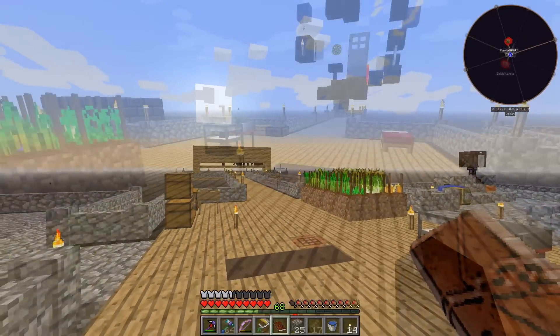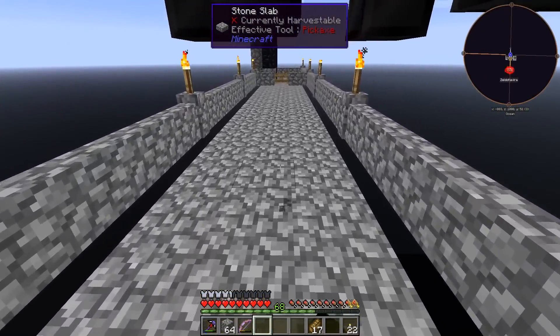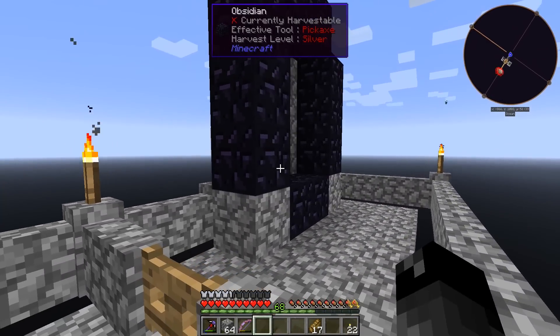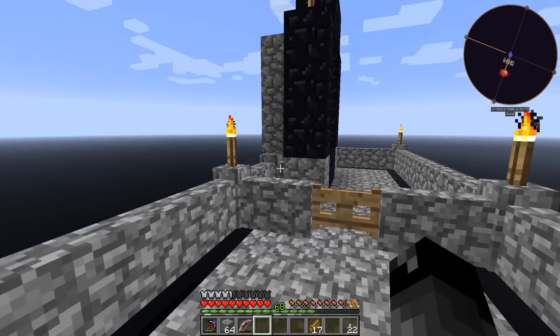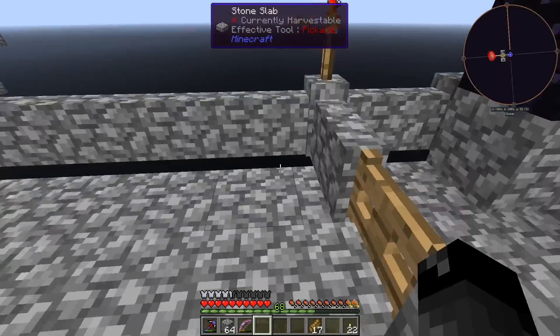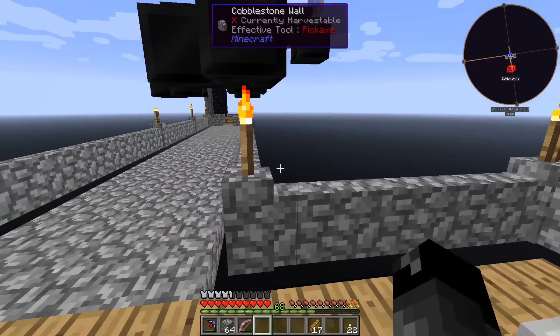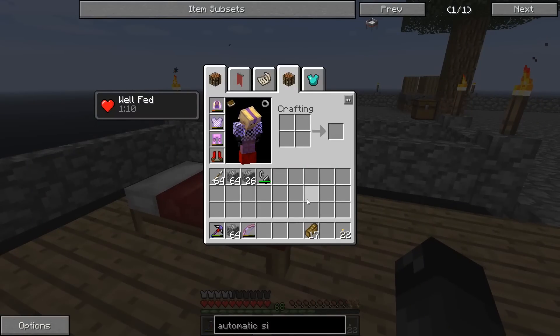I went ahead and built out a little walkway, lit it all up, and fenced it off so when pigmen spawn they'll just hang out over here and won't be able to get to us. I don't know if they're aggressive by default or neutral, but we always want a little bit of protection just in case. I might aggro them on the other side, come through the portal, and maybe they spawn on this side aggroed - who knows.